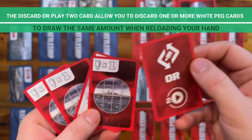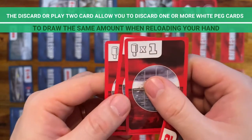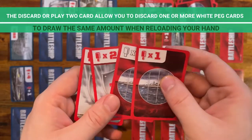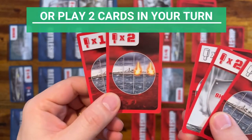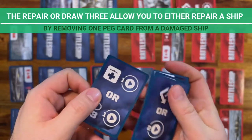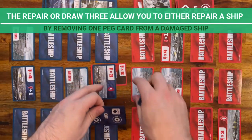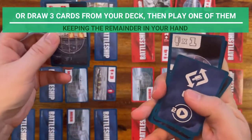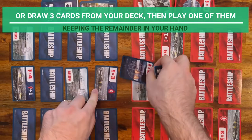The discard or play two card allows you to either discard one or more white peg cards to draw the same amount when reloading your hand, or play two cards on your turn. The repair or draw three allows you to either repair a ship by removing one peg card from a damaged ship, or draw three cards from your deck then play one of them, keeping the remainder in your hand.